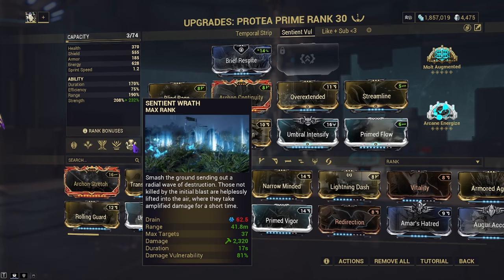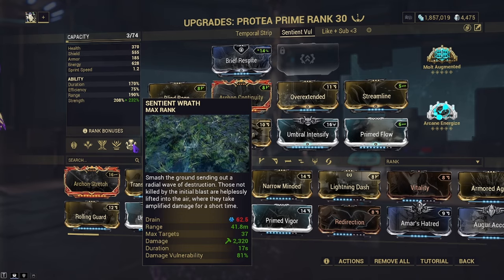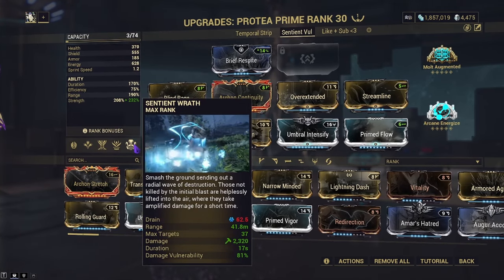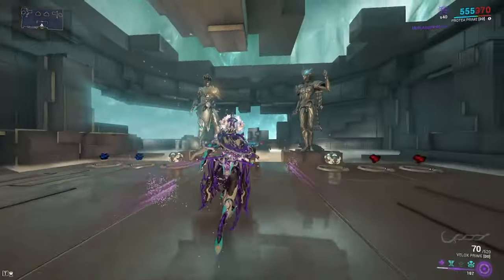Now, you're probably thinking, why the hell did you subsume on Caliban's subsumed helmet ability? Well, weirdly enough, it's quite strong. It does what you would want nicely. It has CC, it causes enemies to take more damage, and it overall just helps you with survivability because of it being a CC.